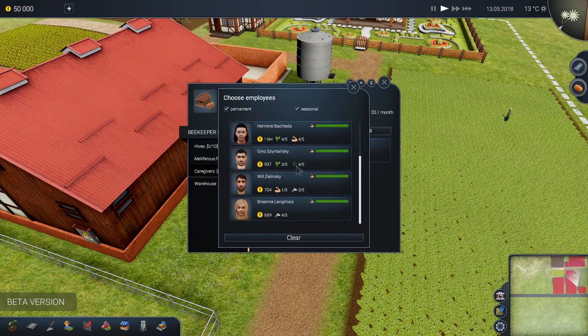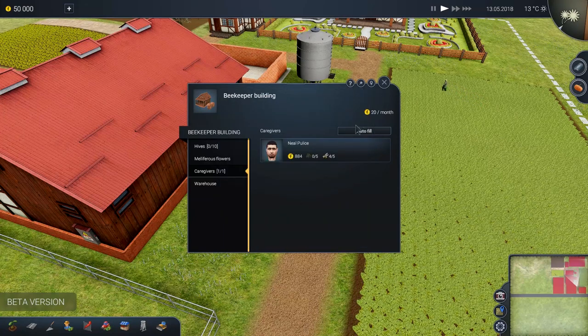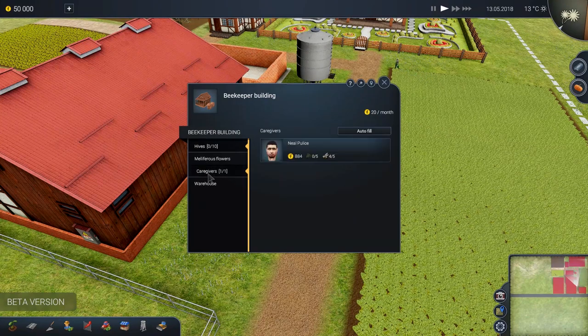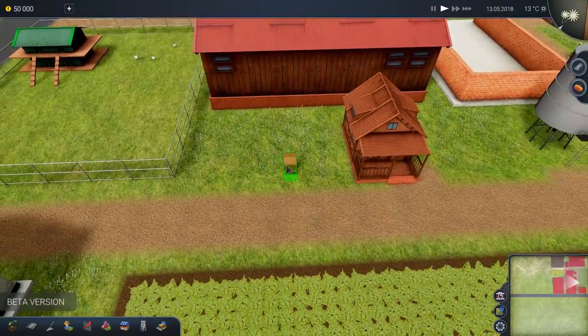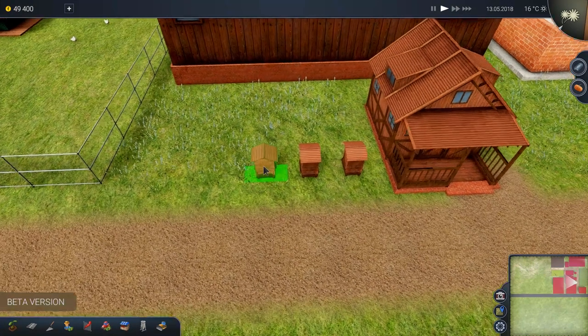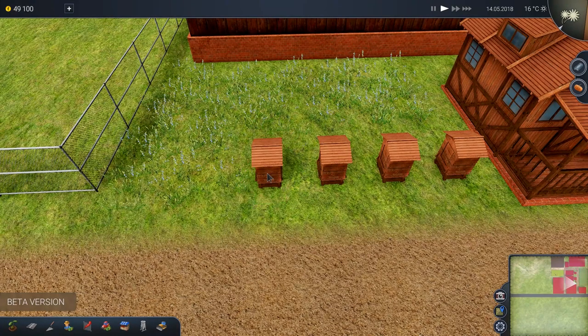The first thing we should do is probably hire somebody for our beekeeping. This guy's four out of five — Neil. So let's put Neil on beekeeping. And let's start putting down some hives — here we are for 300 each. I think the beehives are going to bring us a lot of money as they did in farming sims. So let's go ahead and put some of these down, getting as many in the small space as we can. This is going to be a primary source of income here.